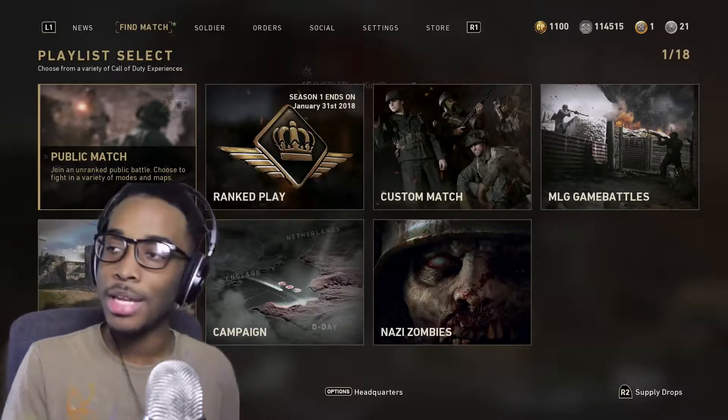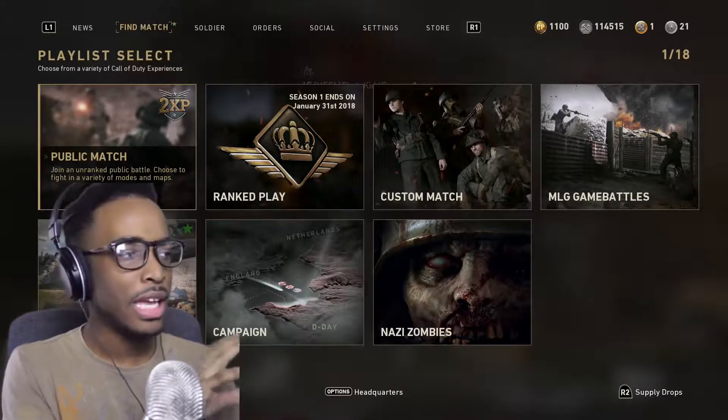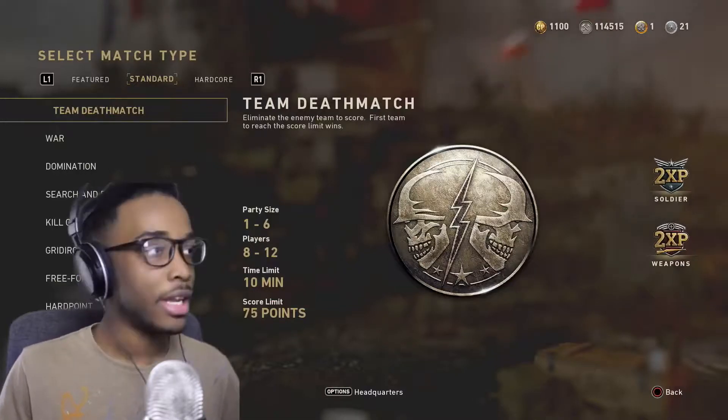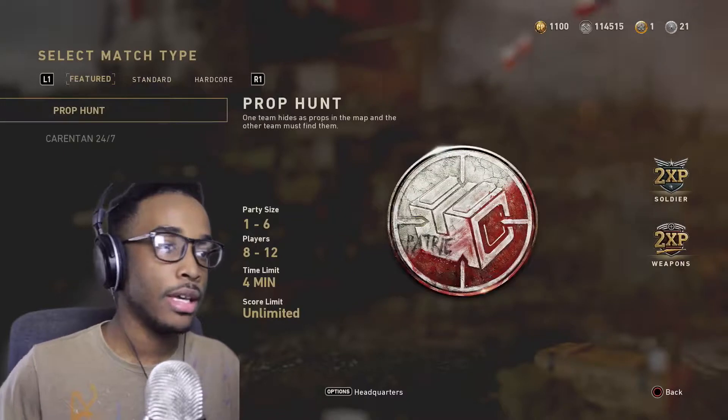We got a huge update. We got the Resistance HQ. Before we get into the HQ, I'm gonna show you a few things. First of all, as you see in the playlist we got Soldier and Weapon XP. Let's look at the future playlist — we got Prop Hunt.